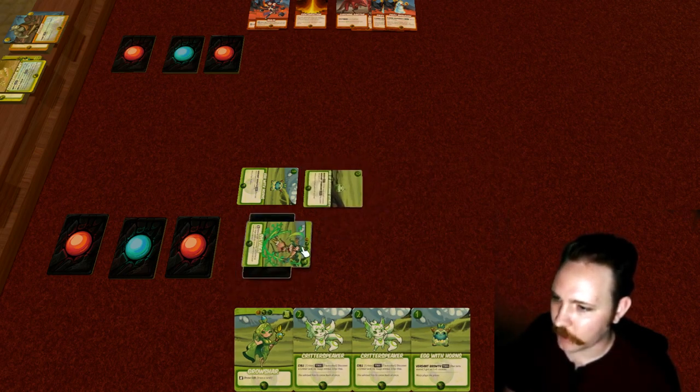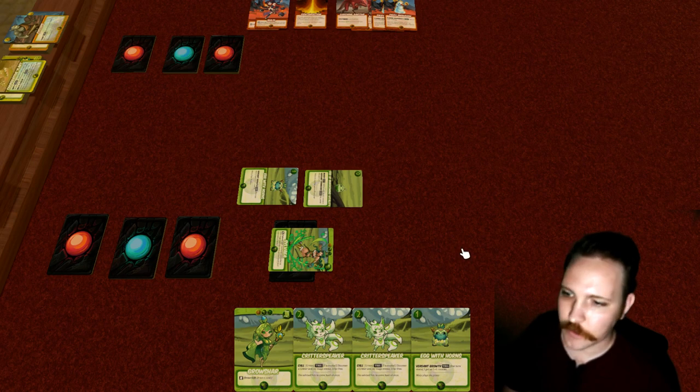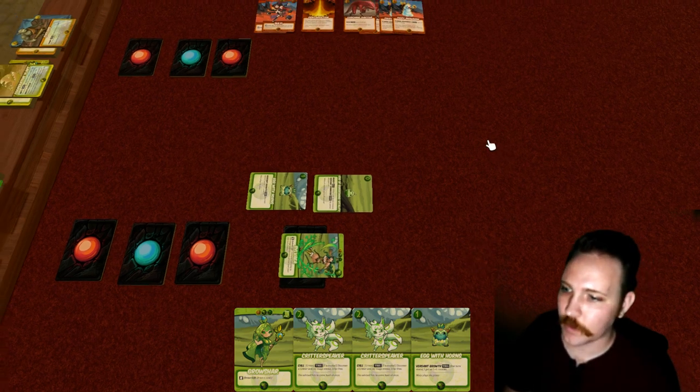This other egg costs zero — the Egg of Burgeoning Vitality — and that means not only does it cost zero power, but it doesn't require an action from the mage to evoke it. So we'll evoke that as well; it's kind of just a free thing. That's pretty much all we can do on our turn as the Sphine player, so we'll pass over to Ruby.